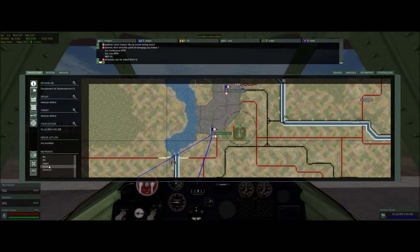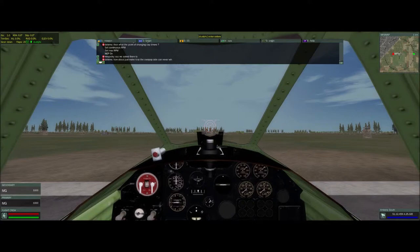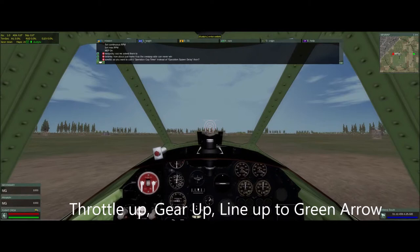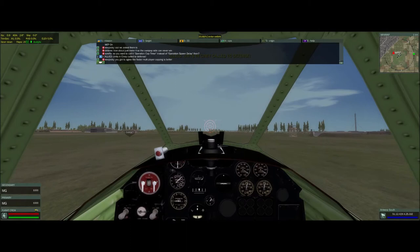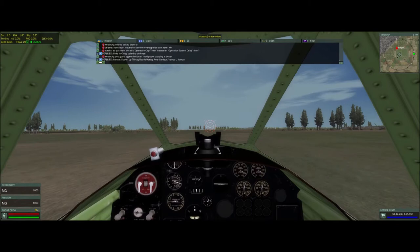Now you can see I'm going to choose my climb waypoint and center the map on me. Now we're going to take off — just throttle up and gain enough speed to get off the ground. When you gain enough speed, make sure you raise your gear. That'll be indicated by the little red light in the upper left corner of your forward windscreen, just below the brace bar.